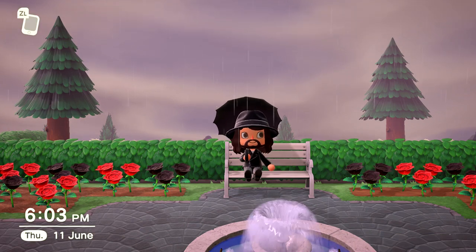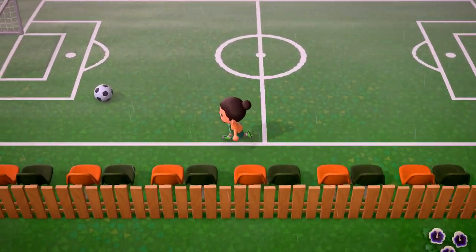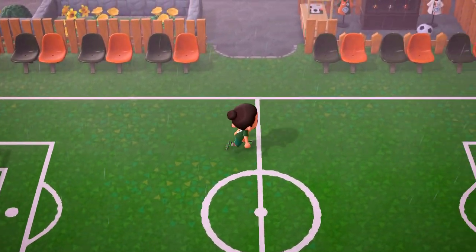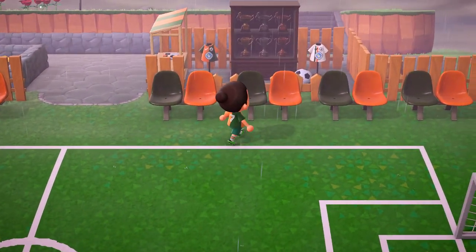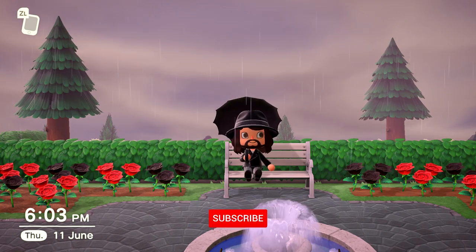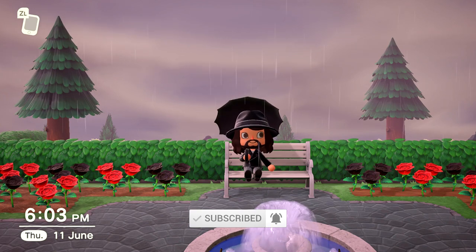Greetings everyone, Phil here from the Nintendo Village, back with another Animal Crossing design video for you all. In this video I'm going to show you how to put together this sweet football pitch, I'm going to give you all of the designs you need to do it, and I will walk you through putting it together step by step. Thank you very much for tuning in — if you're new around here, consider subscribing to stay up to date with all of our weekly uploads. And so without further ado, let's get into it.